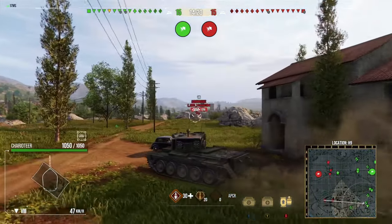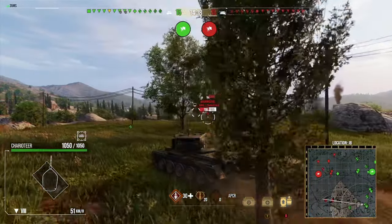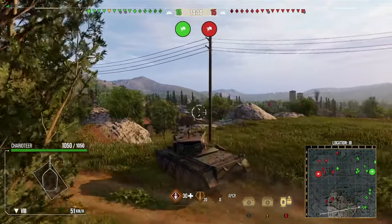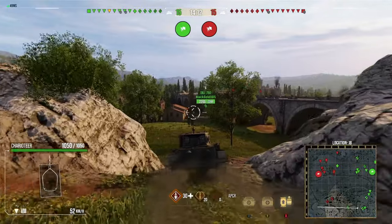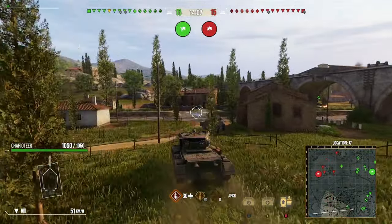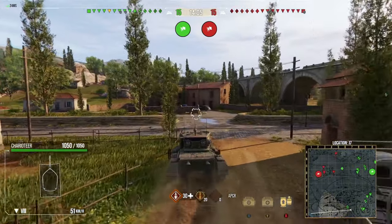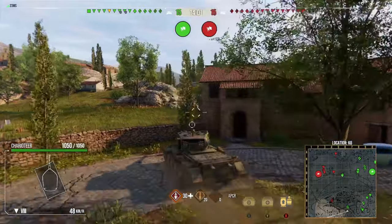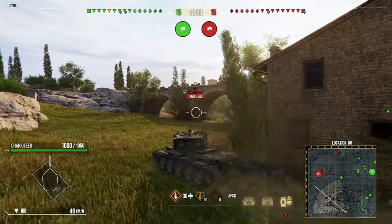It's an APCR round with fantastic shell velocity, and then on your premium rounds you have 480 alpha HESH rounds with 210 penetration. If you're able to get those rounds to work, your DPM can go through the roof — this tank really does have fantastic DPM.